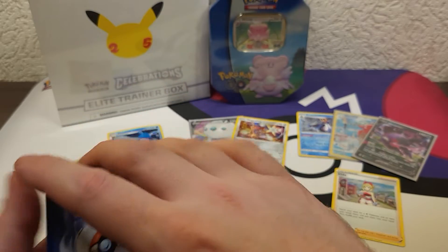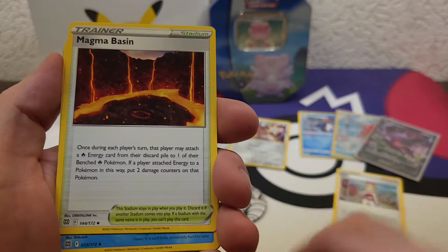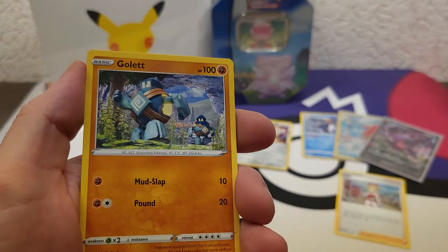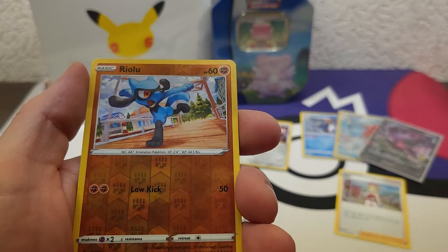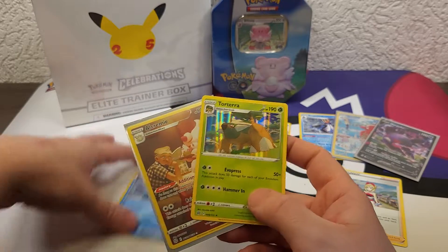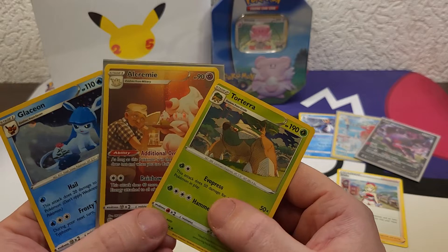Fire, Grass, Grass Energy, Magma Basin, Potion, Ultra Ball, Shinx, Hippopotas, Golett, Castform, Chimchar. Got a nice Riolu and we got a Torterra! At least we got two good cards and we got a Glaceon, so yeah.